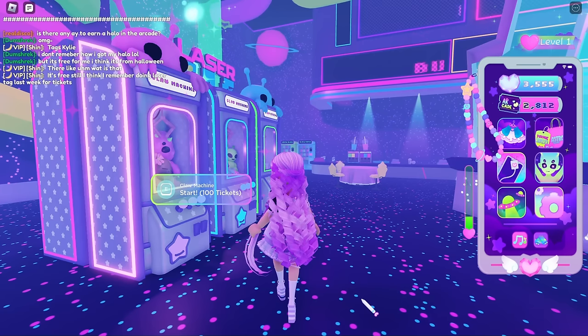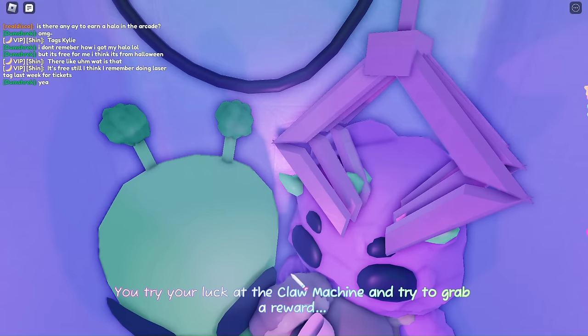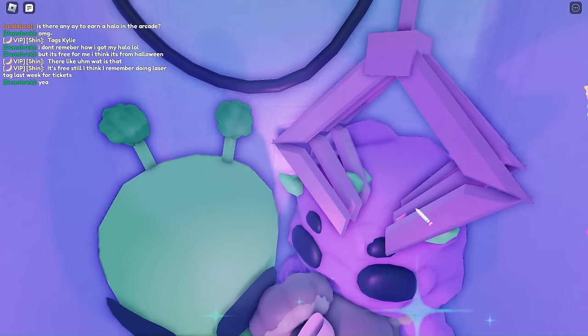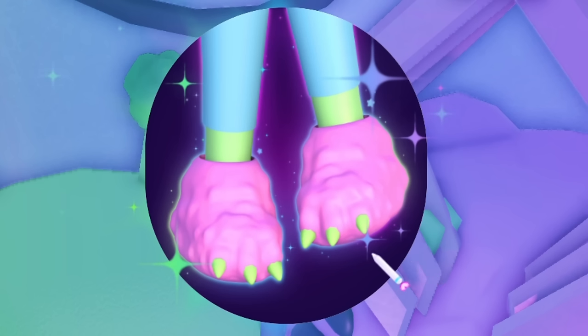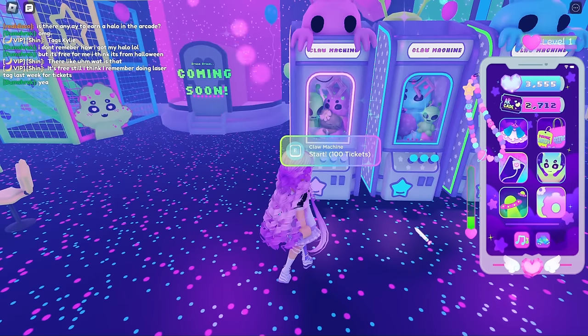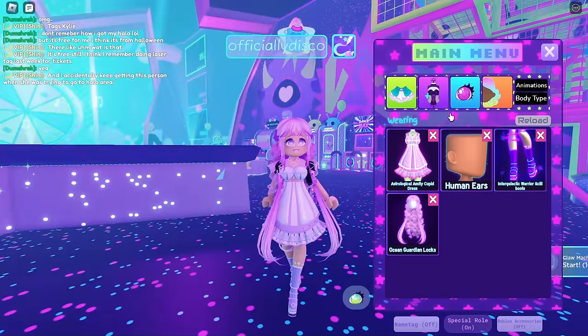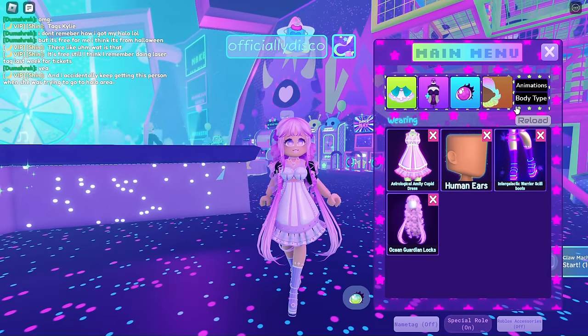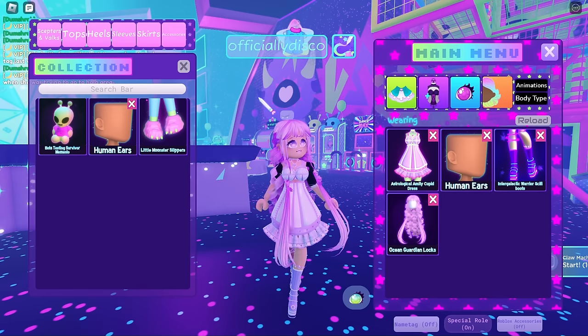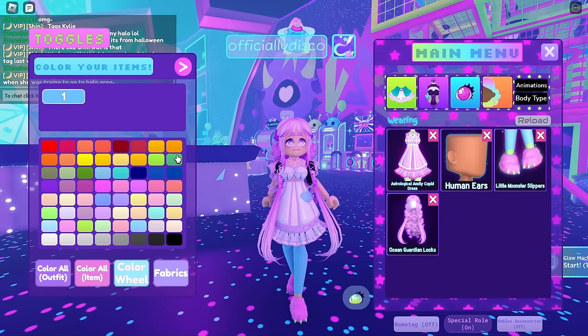I've heard that we can get free items from the claw machine, so let's try it out. Oh my god, these slippers look so cute! These will be perfect for slumber party outfits.